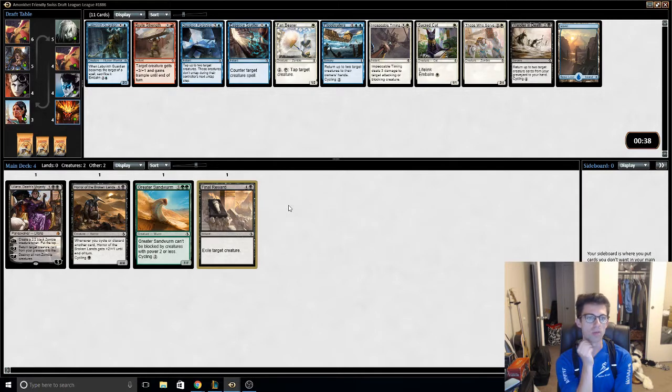A 2/3 for two is totally fine. Black-white does lend to having some zombie synergies potentially. And the Tapper — I think the Tapper is probably just the best card. Who cares about the Wandering Death and the Essence Scatter?